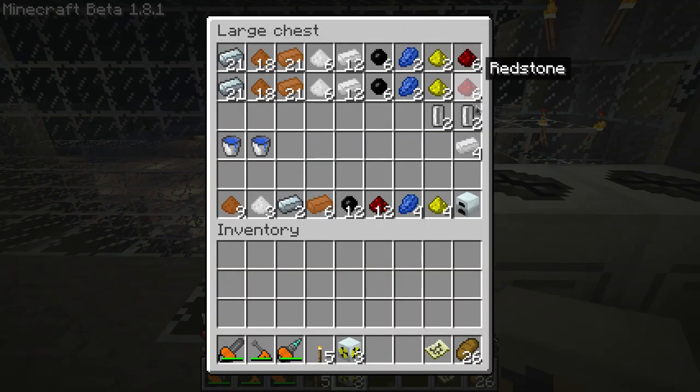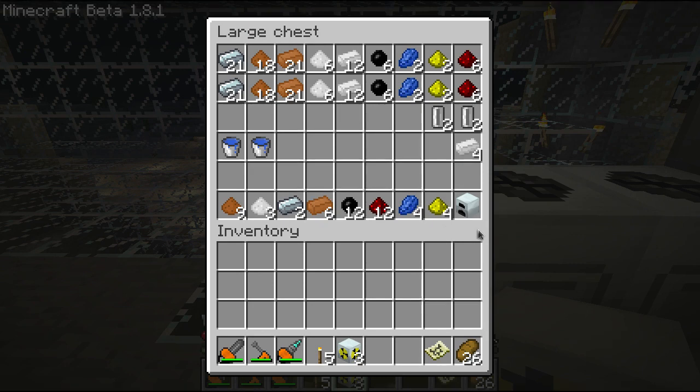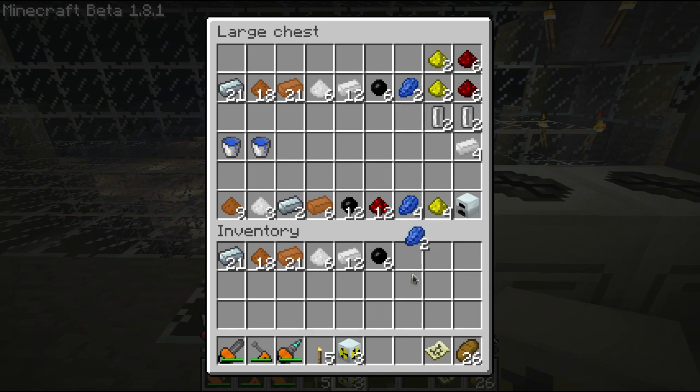Here's all the stuff you're going to need to make a nuclear reactor. It takes two reactor chambers, a generator, four advanced alloys, and two advanced circuits. We're going to start with a reactor chamber. You'll need 21 refined iron, 18 copper dust, 21 copper bars, 6 tin dust, 12 tin, 6 rubber, 2 lapis lazuli, 2 glowstone dust, 6 redstone, and 2 empty cells. To make empty cells, you'll need 4 tin.